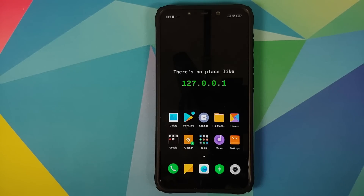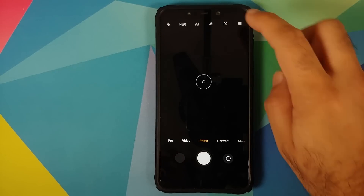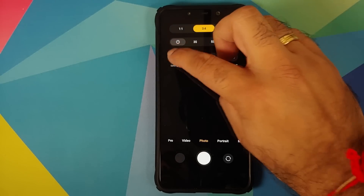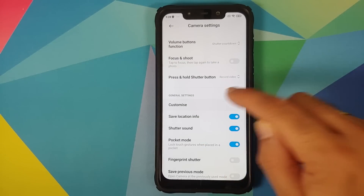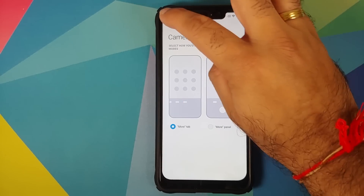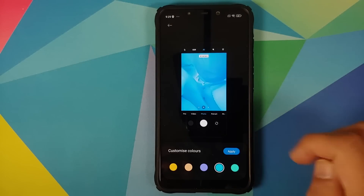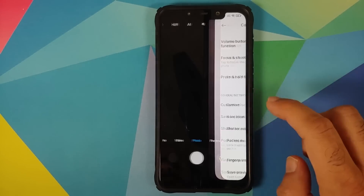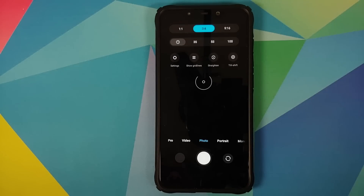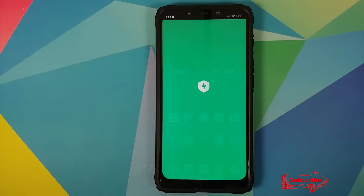The new Camera app is present and lets you theme it. In Settings under Customize, you can choose between a 'more tab' or 'more panel' layout, and change accent colors — switching from yellow to blue updates the camera UI colors. What is missing are vlog mode and kaleidoscope mode.